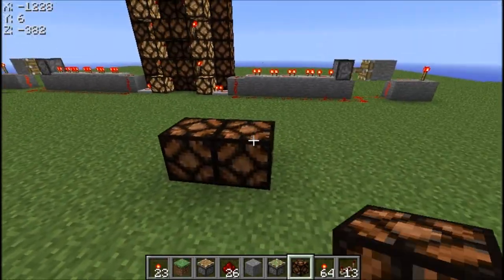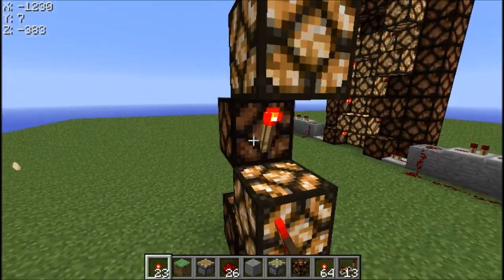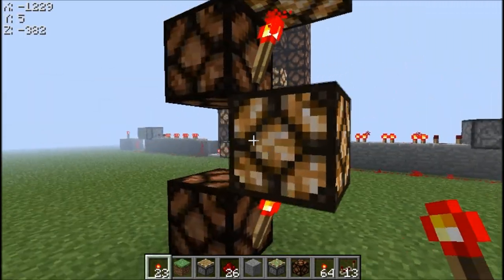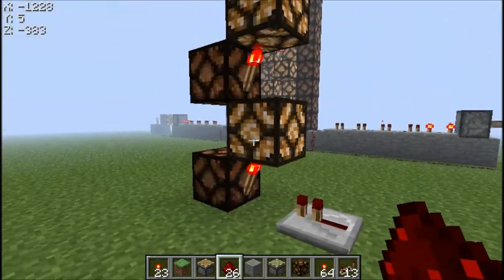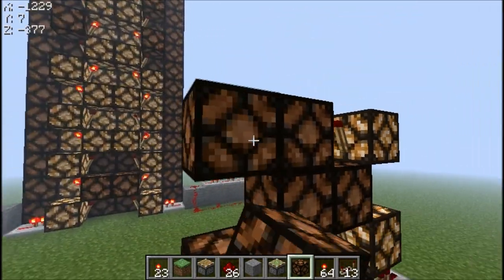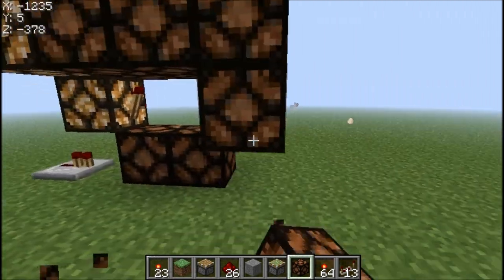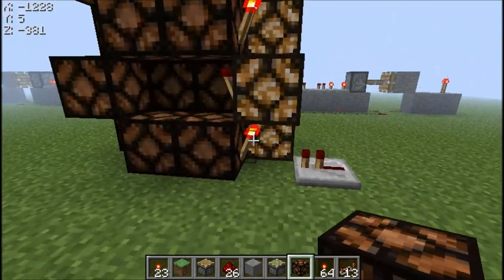The basic design for this is to do a zigzag pattern here. So like this — there are two of these, so it would be like this. And then what you would do is put the redstone lamps right here.